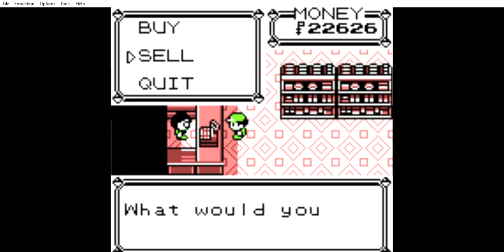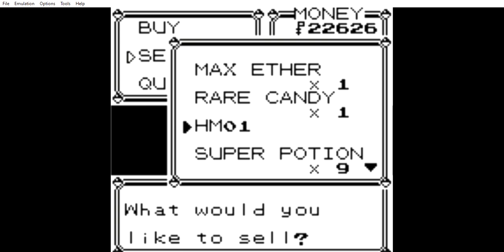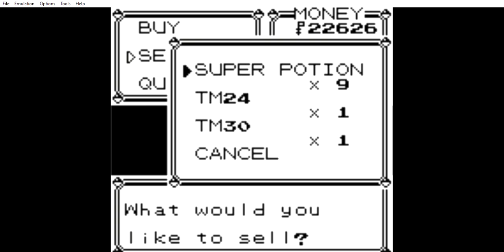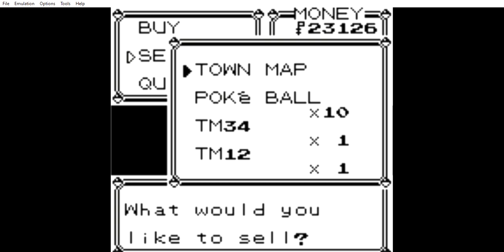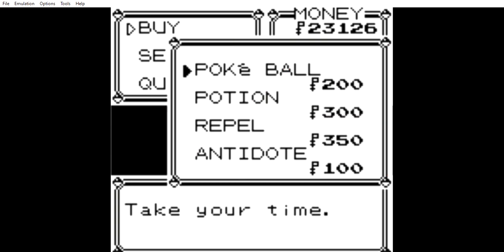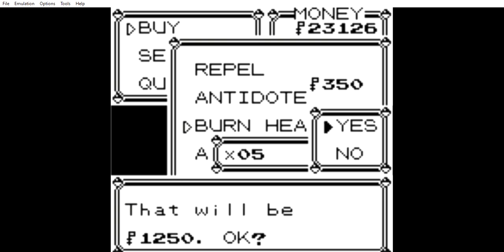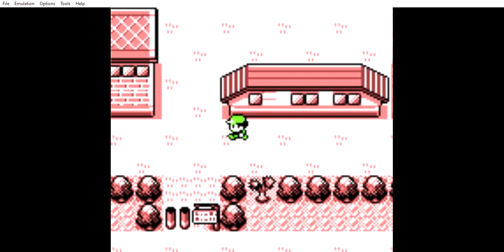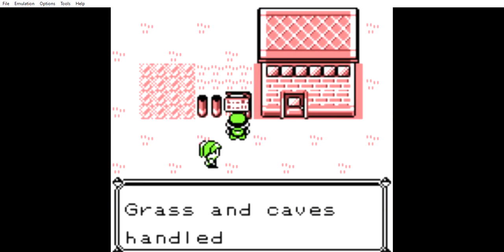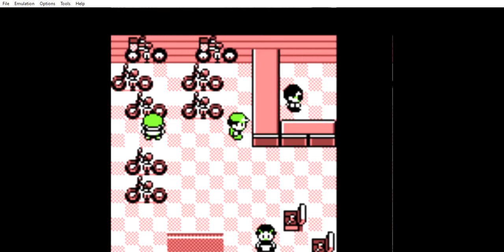We have too many items, so we need to get rid of something. I'll go ahead and get rid of TM-30 because I don't really need that. First, I'd like to buy five Burn Heals. And while I'm here, I should go ahead and take the Bike Voucher to the Bike Shop and exchange it for a shiny new bicycle.